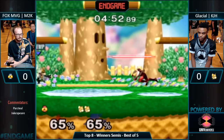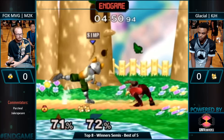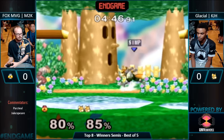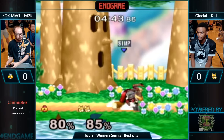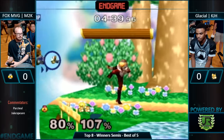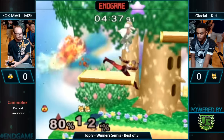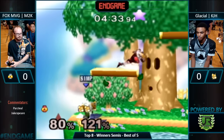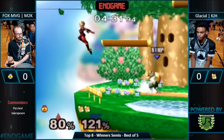Great grab — this is such an advantage for KJH right now. But he kind of gave up center there — M2K took it back. KJH just shielded up, but we'll take it. They're out of shields. M2K — forever shield grabber. And that hitbox is unfair. But KJH finds his way back.